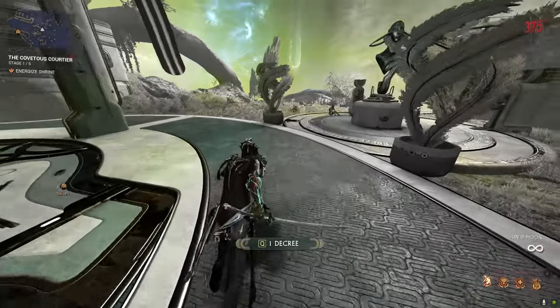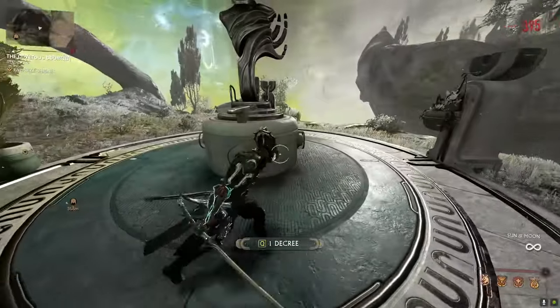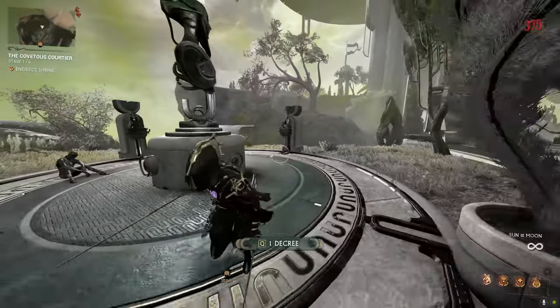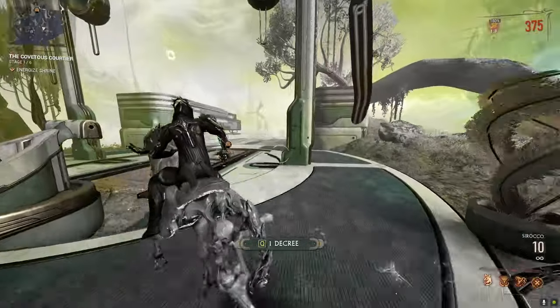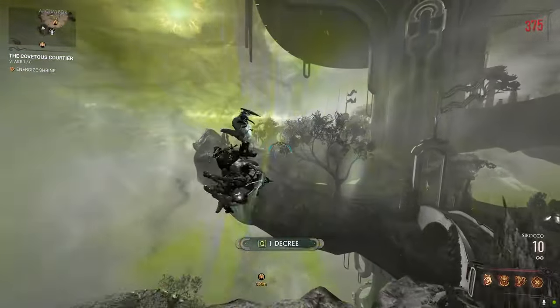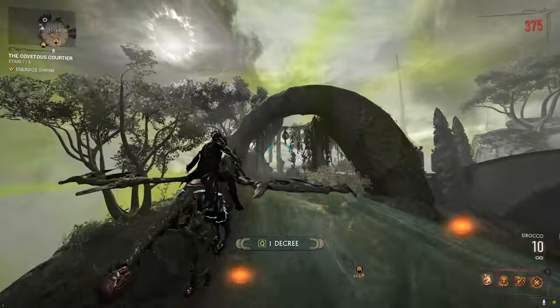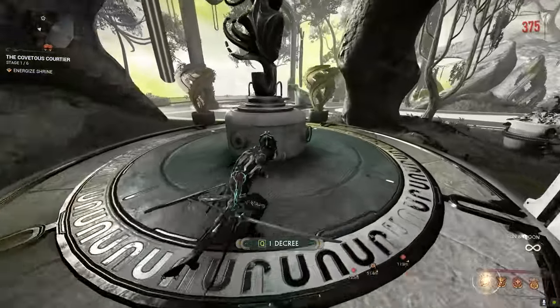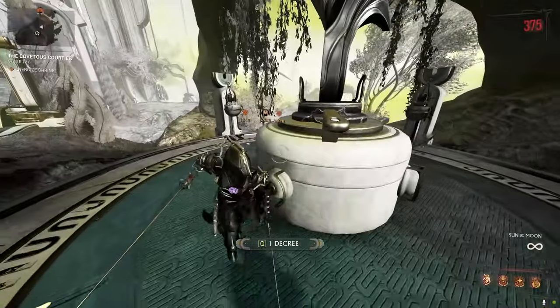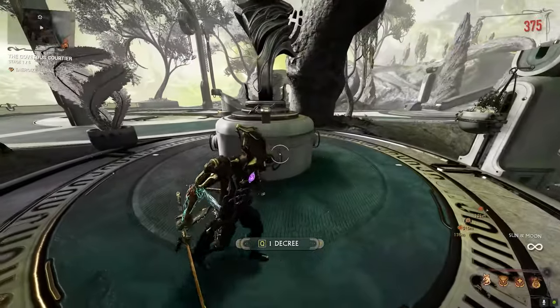What you need to do to unlock that is to point three of these statues to the middle. So this is the first one — that's where we come from usually. Then there's two more. One is right here. You just want to press and make it spin until it points towards the main structure.